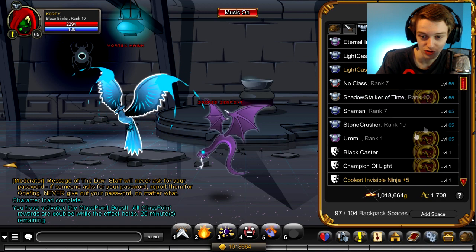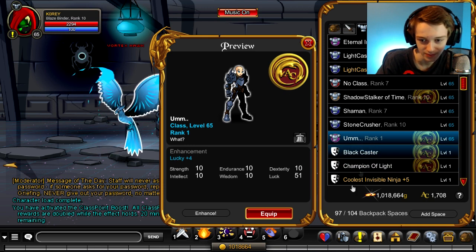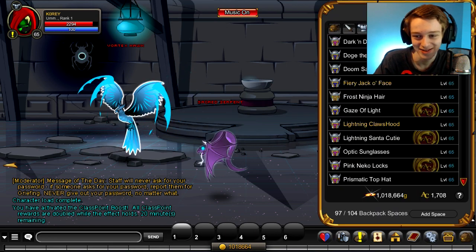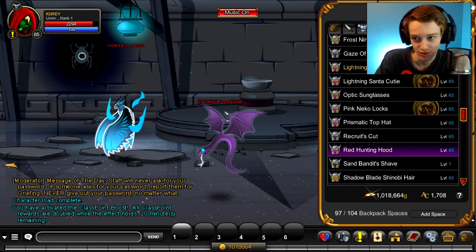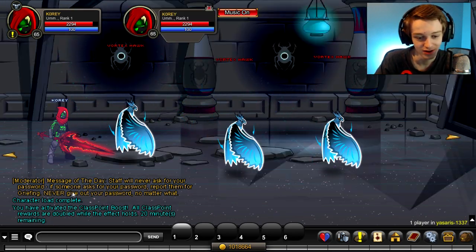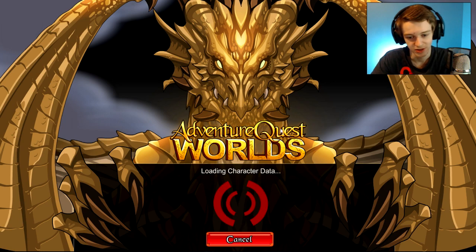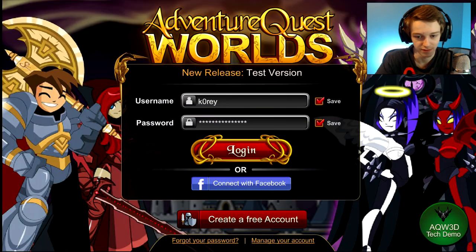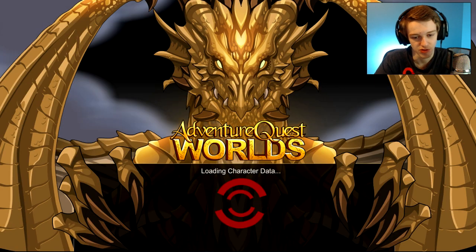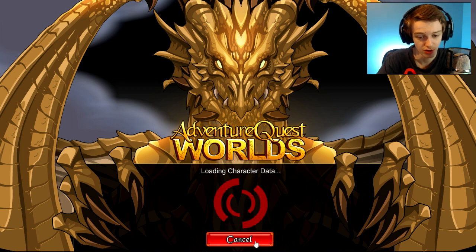We'd also want to equip the class we want to rank up — that would make sense. It has the tester name on the server, which is cool. But it has no skills on the testing server. So I guess we have to go back to live servers. All testing servers seem offline at the moment — they're not letting me connect — so we'll rank up on live servers, which will be a lot slower.